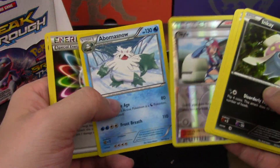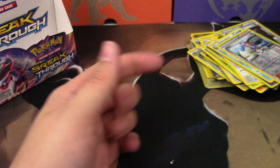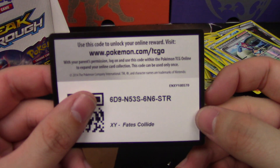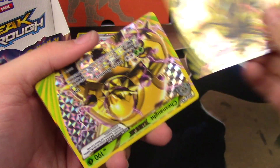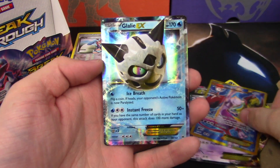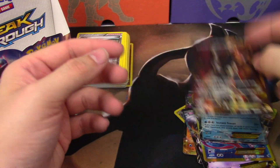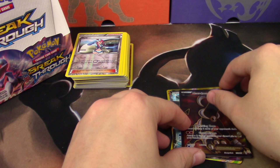Last pack! Skyla and another Abomasnow — got a bunch of those. Another Fates Collide code. Alright everybody, we got: Zoroark Break, Chesnaught Break, Houndoom EX, Mega Mewtwo EX, Mewtwo EX, Mewtwo EX full art Secret Rare, Glalie EX, and a Houndoom EX full art. Pretty cool, lots of goodies, lots of Mewtwos — three of them in there. That's pretty dang good.